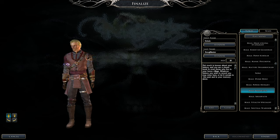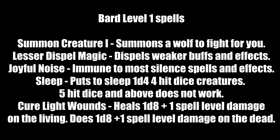Here are suggestions for Bard level-one spells. Summon Creature I summons a wolf to fight for you — very good early summoning. Lesser Dispel Magic strips weaker buffs and effects, great against basic buffs. Joyful Noise makes you immune to most Silence spells and effects — cast this on yourself early on. Sleep puts up to 1d4 Hit Dice of foes to sleep — won't work on creatures with 5 HD or above, but it's a nice beginner crowd control. Cure Light Wounds heals 1d8 plus one per spell level on the living; on the undead, it deals that amount as damage.